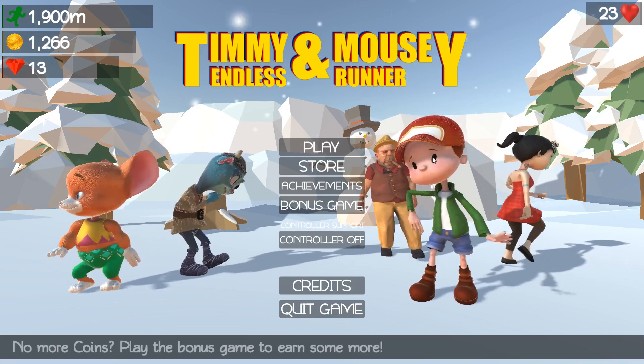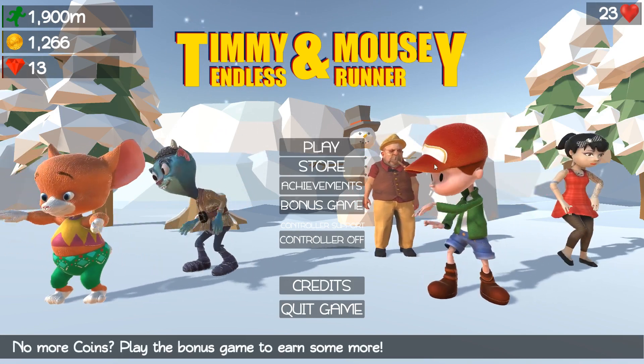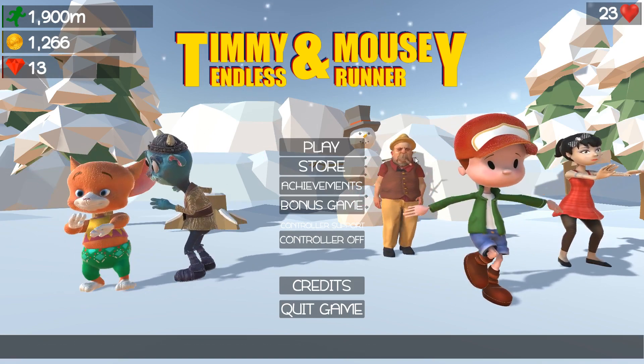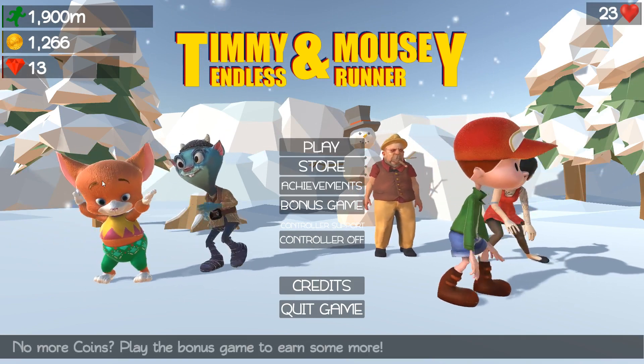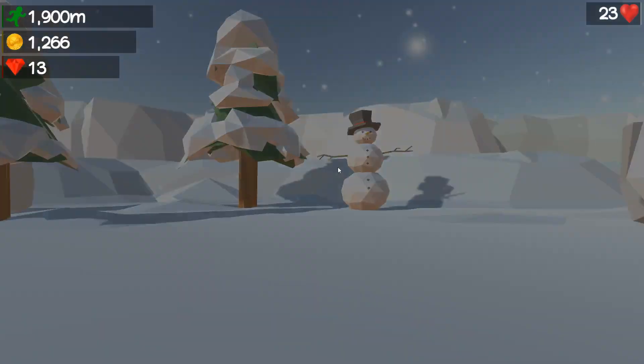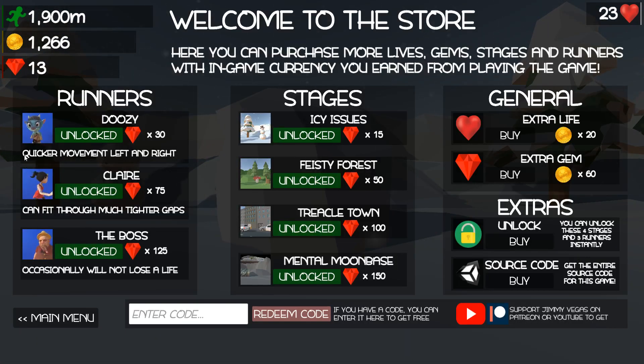So I'm going to discuss a couple of things which people may have missed, which you may think is kind of cool. We can see right here the title screen — the first time you started up you only saw mousy and timmy in the desert. In the store there are things to unlock. Doozy moves side to side quicker. I know a lot of the criticism was that the movement side to side was very slow, but that was a design choice — I wanted you to learn the game and get more acquainted with it, so by the time you got to Doozy it just felt so much better.